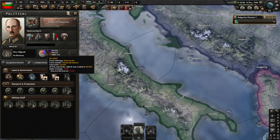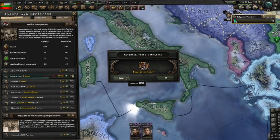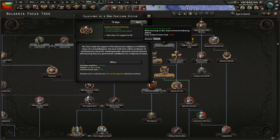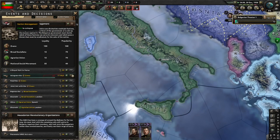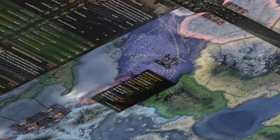Total artillery is done and we'll go to Construction 2. 'Bulgarian Irredentism' is done and we'll now go for 'Illusions of a Non-Partisan System.' We now have 150 political power and no decisions to take for a while. We'll do partial mobilization — I told you political power is at a premium, but you can afford this. The Zveno is integrated.